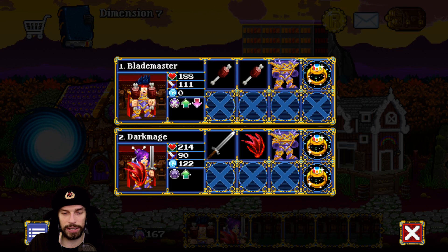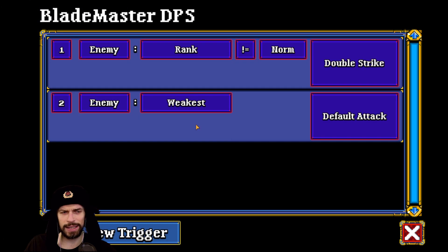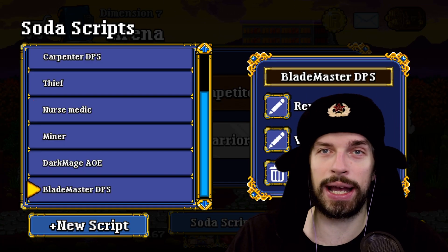For the Blademaster, I think you can use the normal setup like everyone else. Since Blademaster doesn't use mana — every skill he uses makes him skip his next turn — you want to use only one skill. Do something like: enemy rank isn't normal, use double strike — for mini bosses and bosses. For everything else, use default attack. There's nothing too special about Blademaster that I know of yet, since I haven't tried him much.